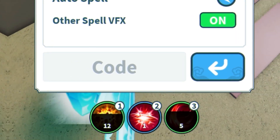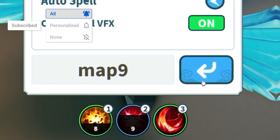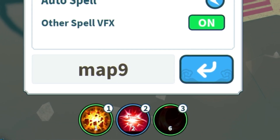The first code today is going to be: map9. Type it in, click on the arrow, and there we go — successfully redeemed. That's the first one, but we've got even more new working codes coming.